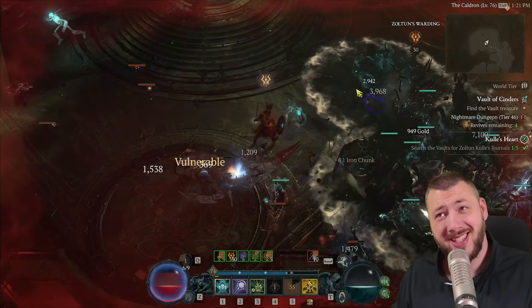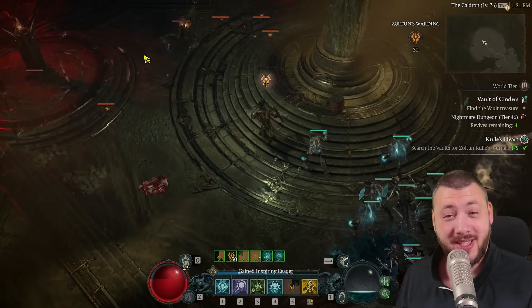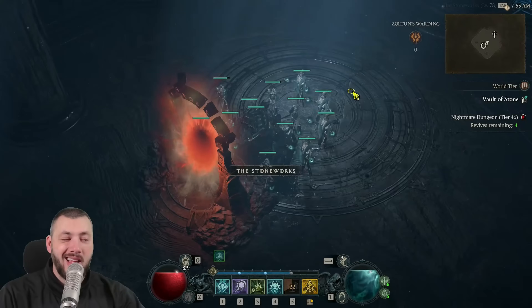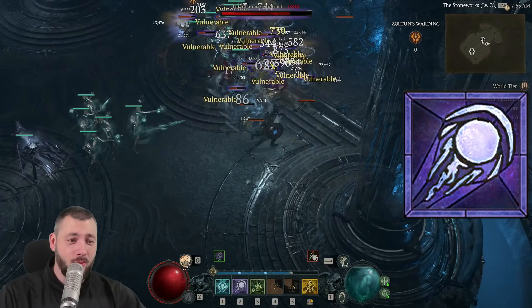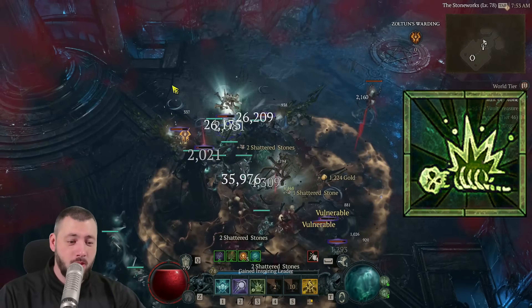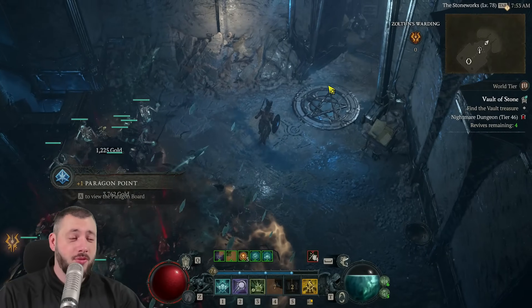First, the gameplay loop — then 1 to 60, because the 1 to 60 is different to the 60 to 100. Pulled up with a full paragon board, skills, everything. Gameplay loop is quite simple: we curse, we pull together with Blight, and then we slam with the golem. Corpse explosions, instant cooldown reduction on the golem, stun again. Off to the next pack.